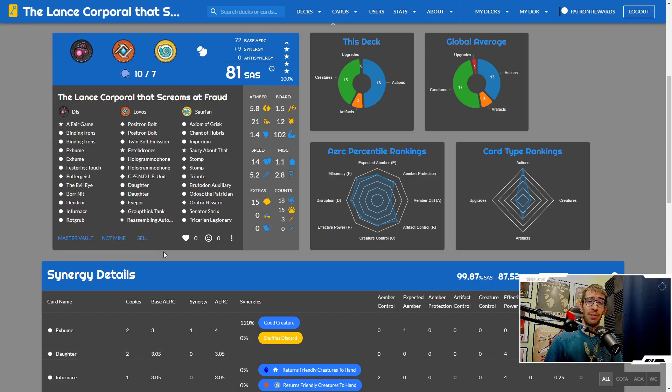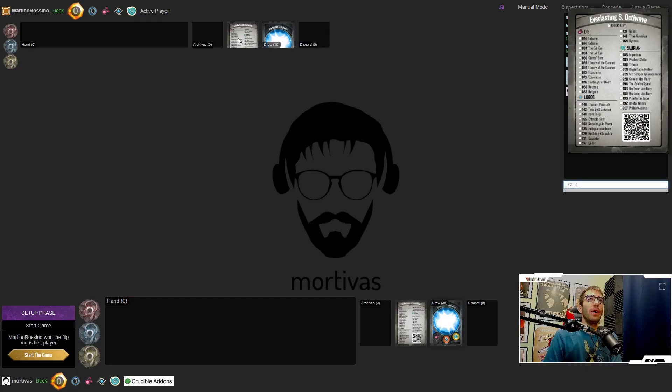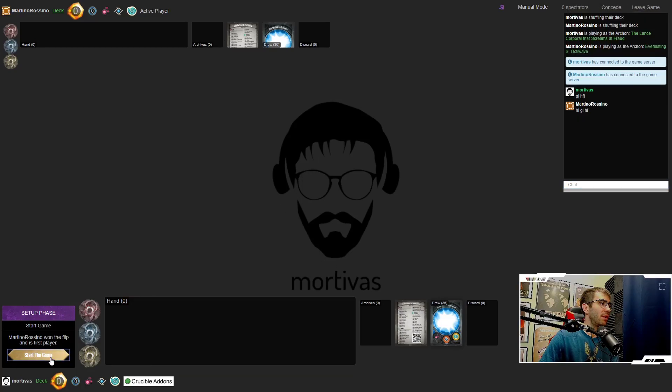Alright, let's get into today's game. We're playing against Martino Rossino who is piloting Everlasting Octowave. It's a Dis/Logos deck — a couple Evil Eyes, a couple Exhumes, a couple Rot Gubs, Giant Spain... interesting. There's an Entropic Swirl on Logos which can be fun. Looks like we're going second.